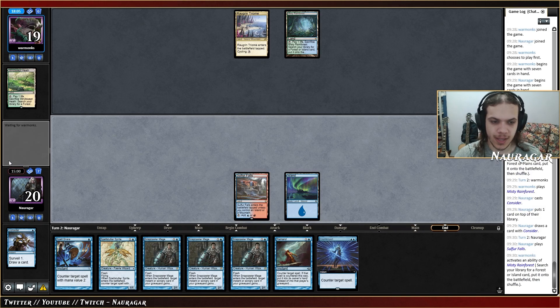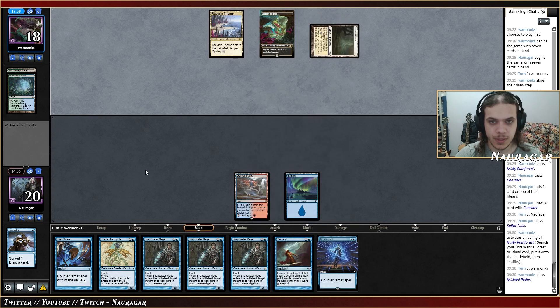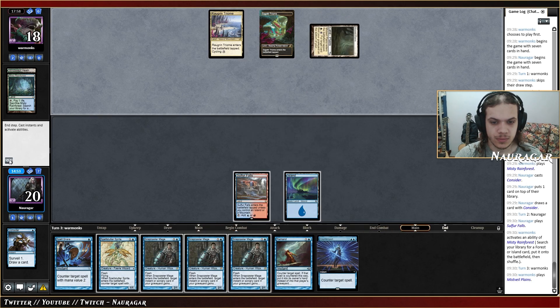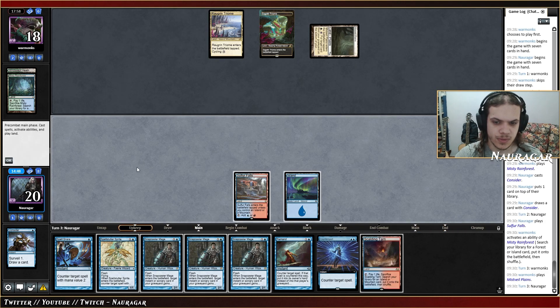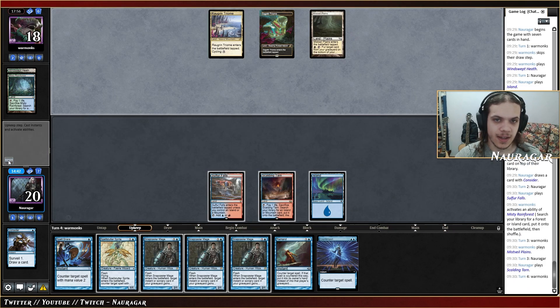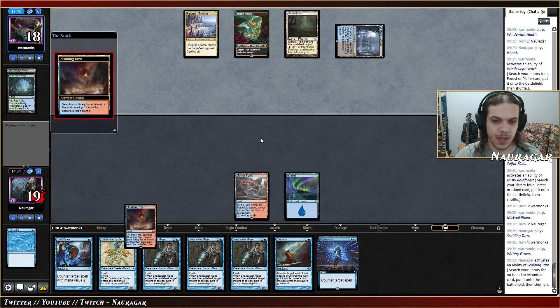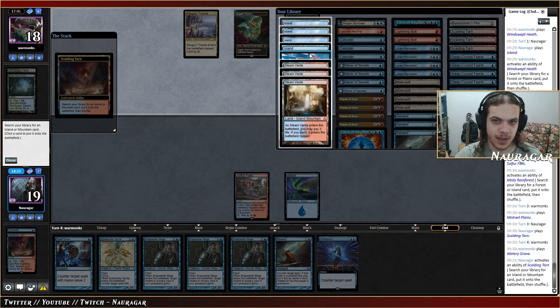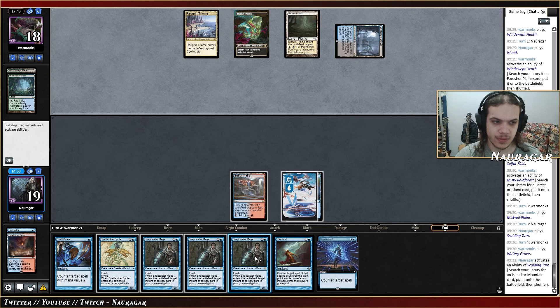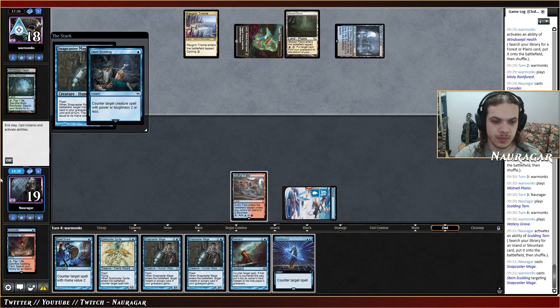I'm looking for more lands but overall I'm quite happy with this hand. If I manage to draw a land I'm just going to Snapcaster Consider. They're probably going to cast something this turn — I'm going to cycle the Remand. I don't think I'm going to play Snapcaster just to attack. So far the deck is feeling quite good. I've countered the Brazen Borrower but if they want to counter the Snapcaster, that's totally fine. I'm going to Spell Snare their Counterspell — Stern Scolding!